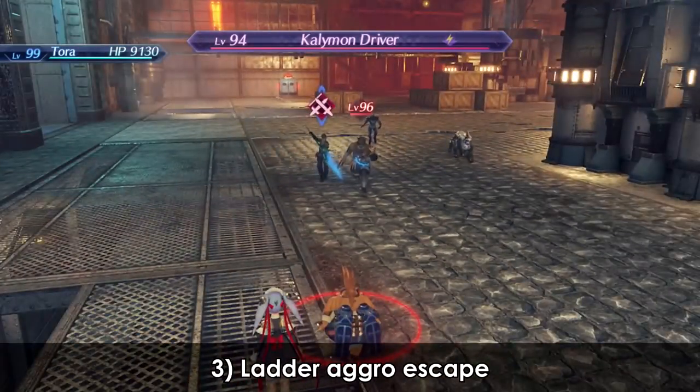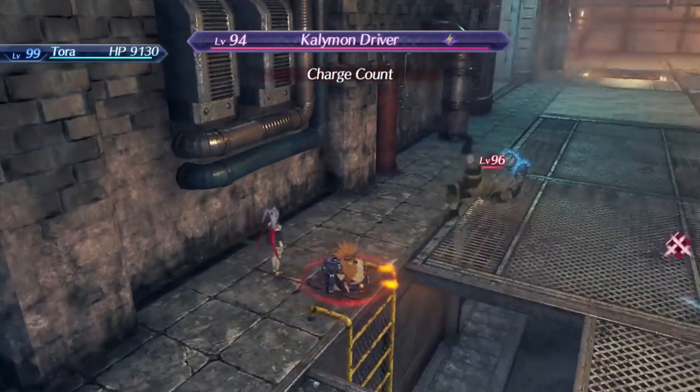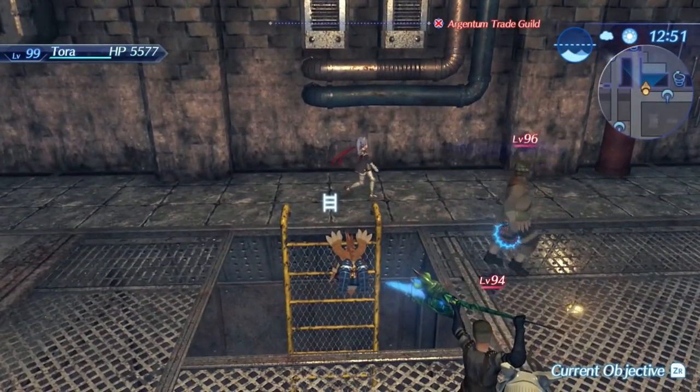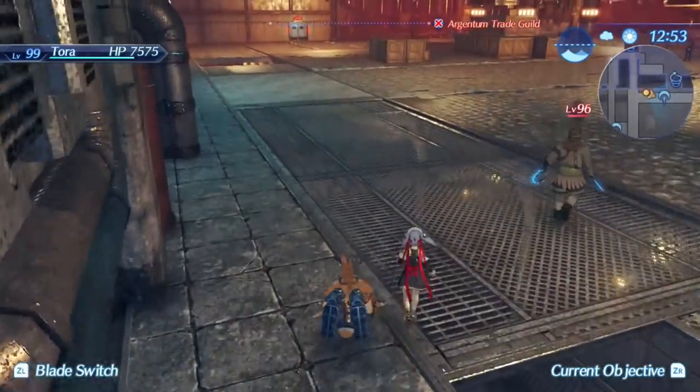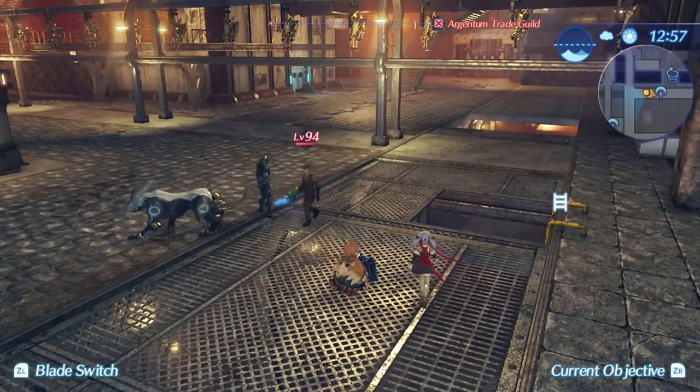When you are trying to speed run through an area and get aggroed by an enemy, it can be a huge inconvenience. However, any and all aggro that you attract can dissipate instantly as soon as you begin climbing or descending a ladder.